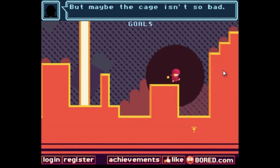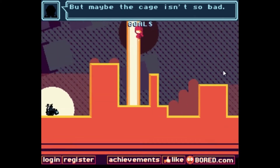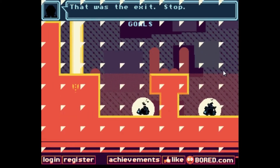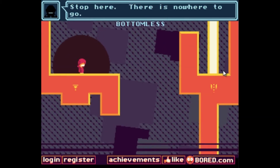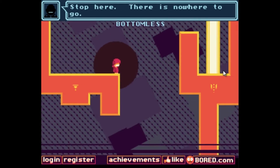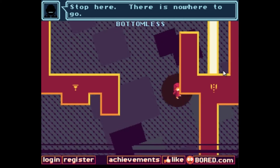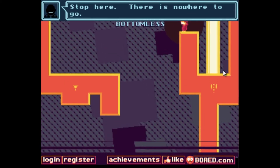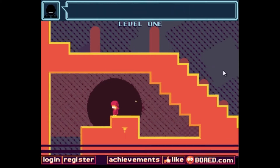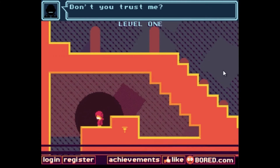I'm just claiming that maybe the cage isn't so bad, but it really is. That's not the goal, so I guess we just continue — jump over that creature and go over there for the goal. We need to jump — let's get a running start. Whoa, oh shit — it's like a portal! You're not listening to me, don't you trust me? No, I don't trust you, creepy head with shoes.